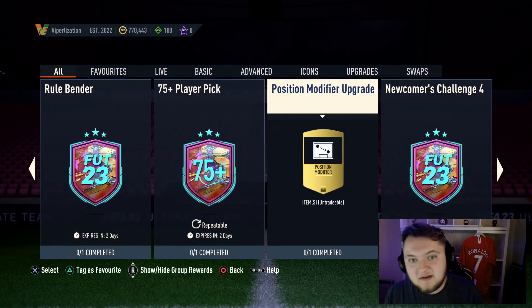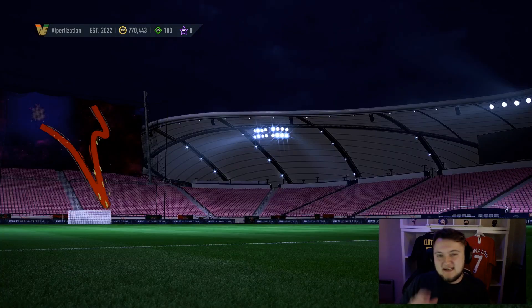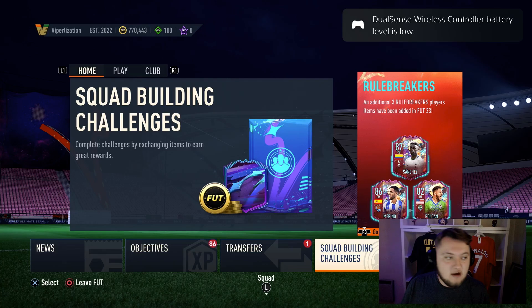What's going on guys, 5P here and welcome back to another video on the channel. Today EA dropped the 87 Max Hero Pack. It's quite cheap to do actually, coming in at only an 85 rated squad with a Team of the Week player, and I have all of the options you can get from this Hero Pack.